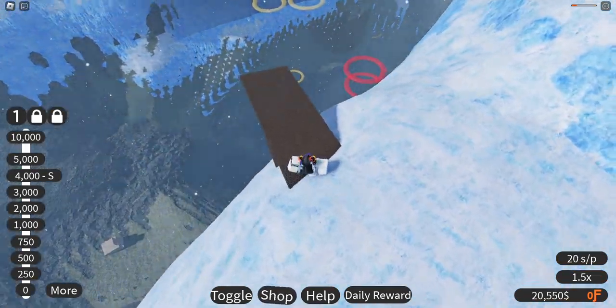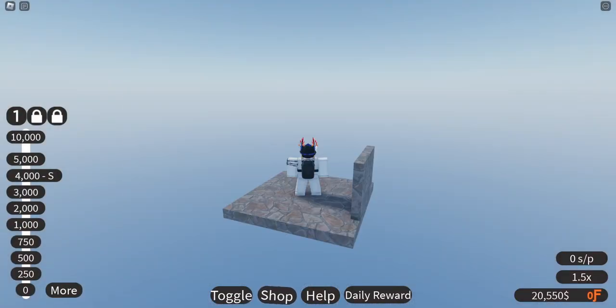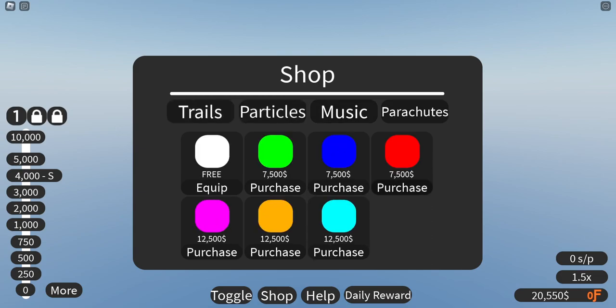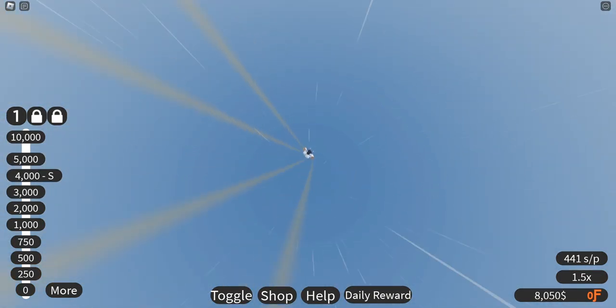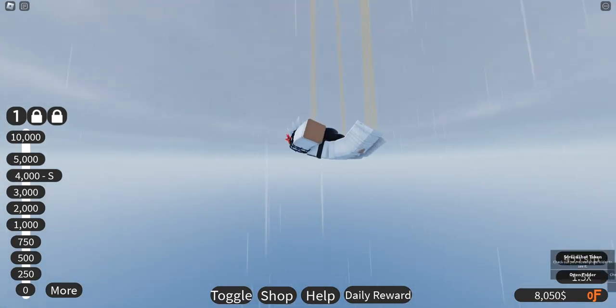Let's go back up. What can you buy in the shop? We can buy trails and parachutes — this is cool, you can buy different stuff. We got enough for an orange one. We love orange on this channel, so let's see what happens. Oh, look at that — awesome! Where are all the hoops gone? I think they're all resetting or something. Look at all those hoops going down — infinite screenshots right here.